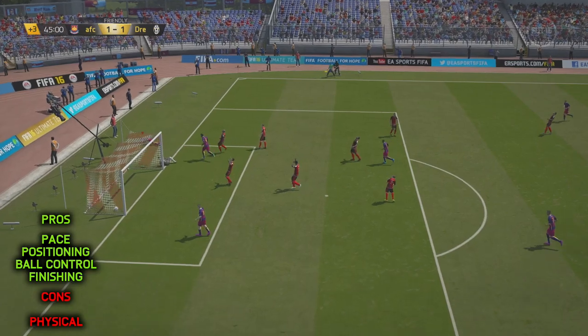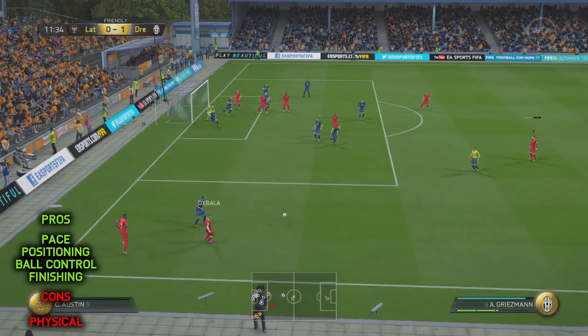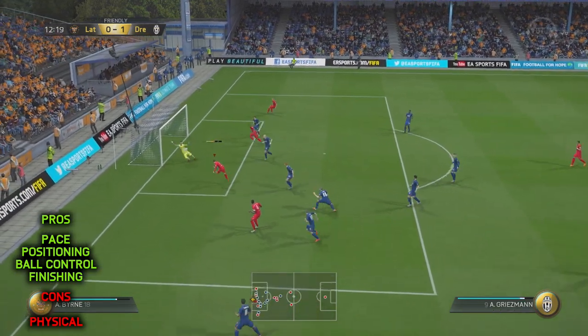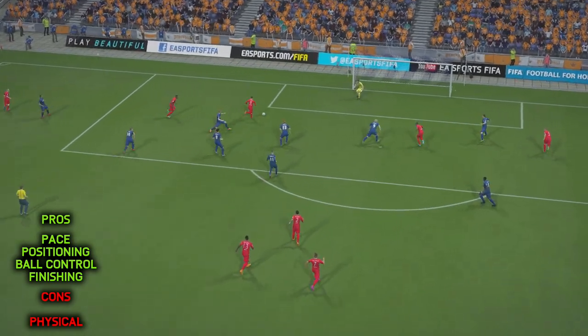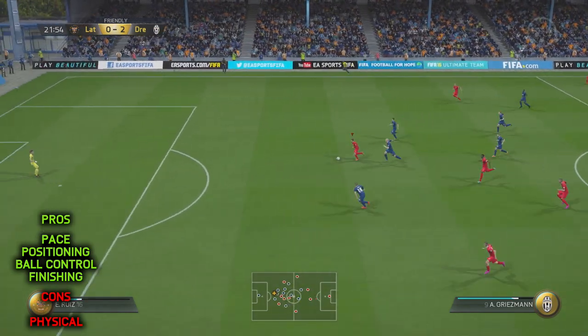Another area of Griezmann's game which I thought was exceptional was his positioning. He's a very attacking player - in the right space at the right time, most of the time. 93 attacking positioning is the stat he's got in-game, and what this offers you is Griezmann playing off the shoulder of that last defender so very well that he just about stays on side and gets the maximum possibility for a great run on goal without anyone hassling him.